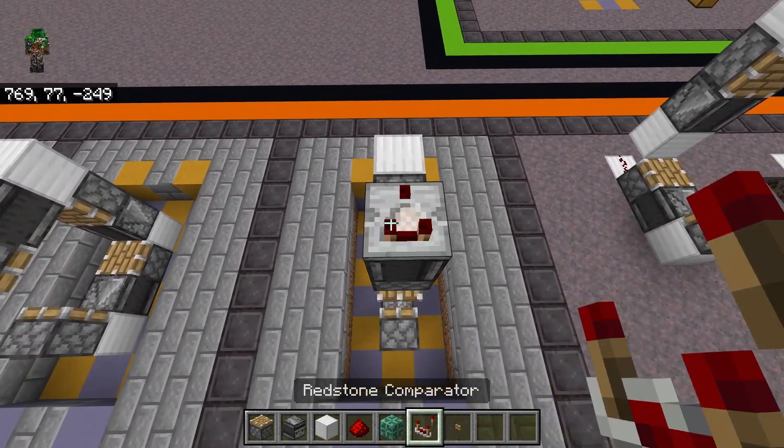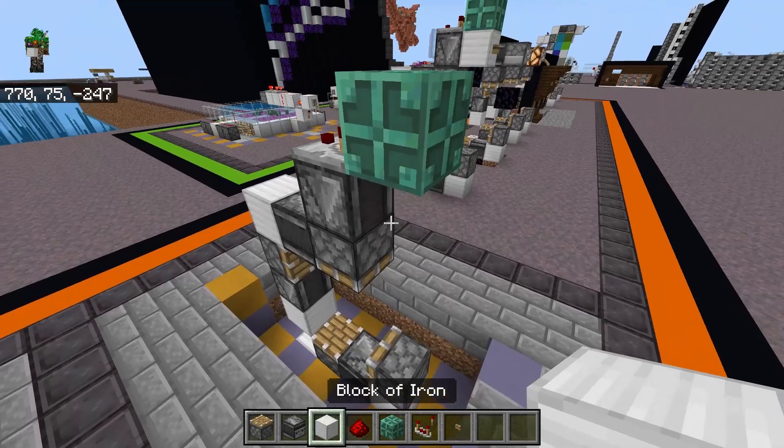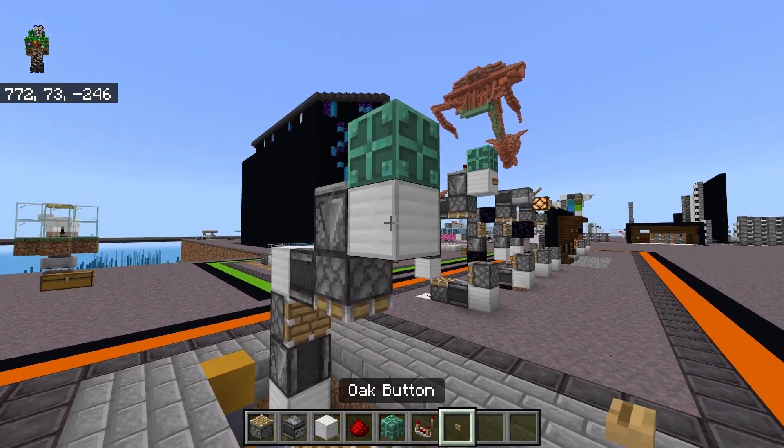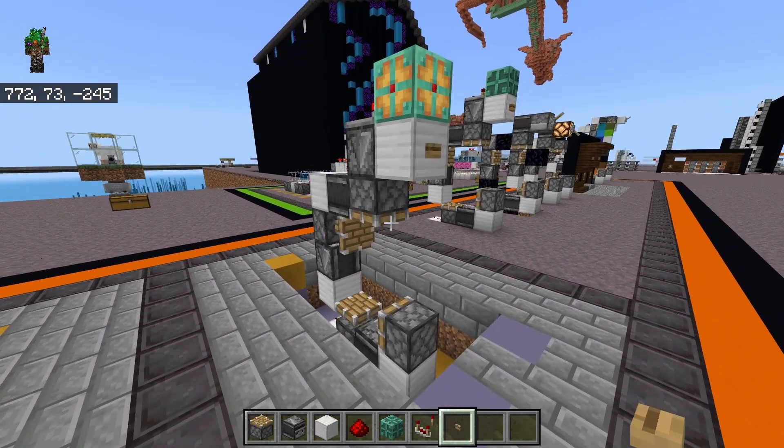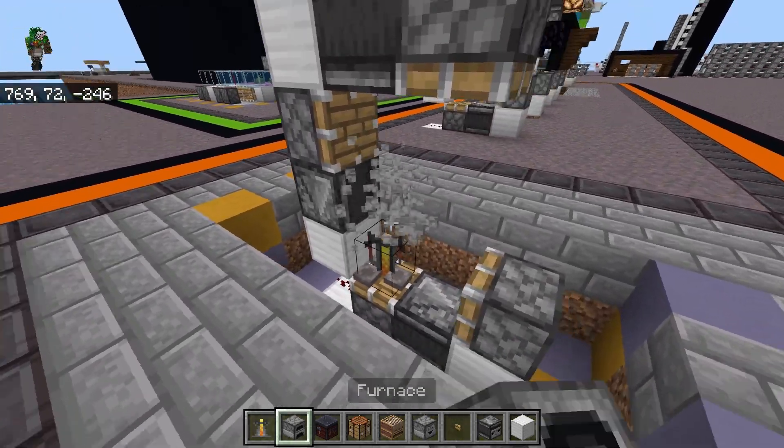Place two temporary blocks on top of that piston so that we can place an observer looking up, so that the back of that observer is pointed into the piston. Then place a comparator facing the back on top of that observer, a copper bulb next to that comparator, and a solid block underneath that copper bulb with a wooden button on it. That button needs to be a wooden button, not a stone button — we'll talk about why later on.